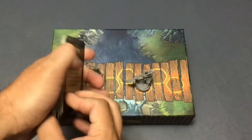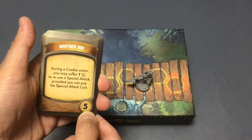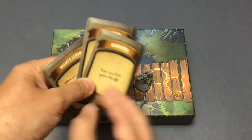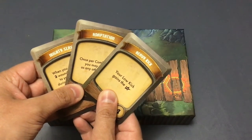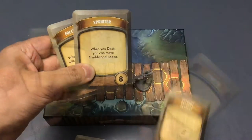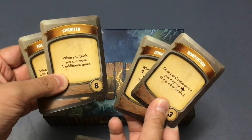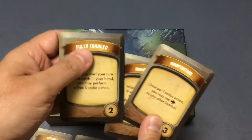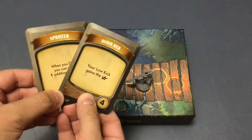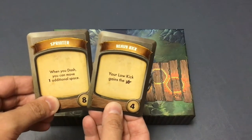You have 12 skill cards, which have different backs depending on which set they're from. They have an ongoing ability of some kind and an initiative value. Shuffle the deck and deal out three to each player. Each player looks through their three, decides which one they want to keep, and takes it. We'll assume Shingo keeps Heavy Kick and Veroth takes Retreat. They then exchange their remaining two cards, and from the two the other person didn't pick, each chooses one. We'll assume Shingo takes Sprinter and Veroth takes Adaptation. The remaining two cards go back in the box unused.